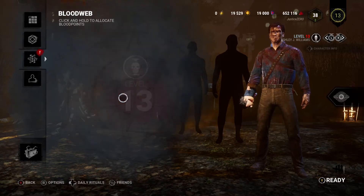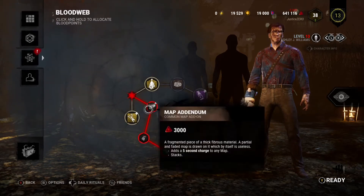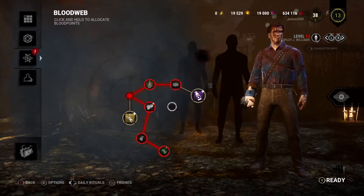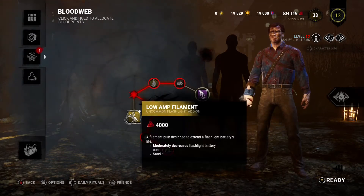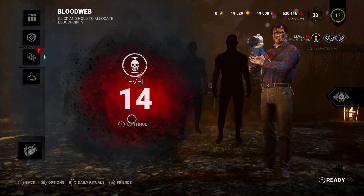For the sake of leveling my Bloodweb up fast, I just pick common items all the time. The closest item again — I also don't want that. It's a great item for survivors, but I don't use medkits a whole lot. I'm going to pick this one just because it's cheaper; it'll get me further in my Bloodweb.